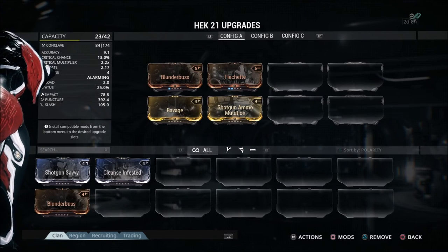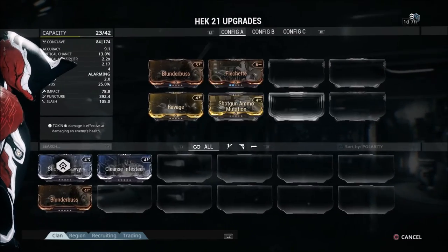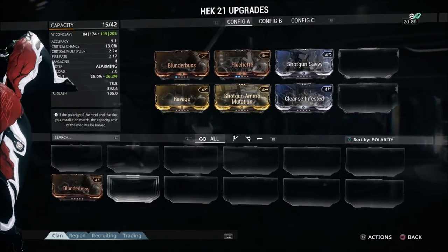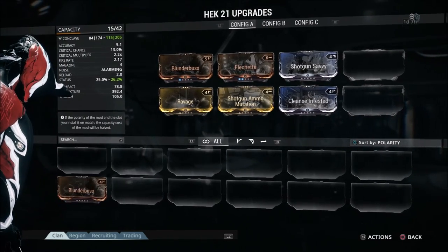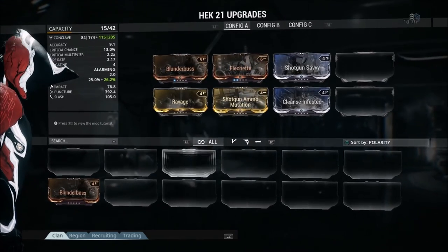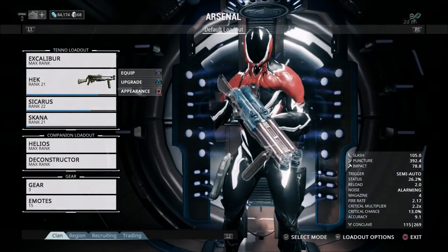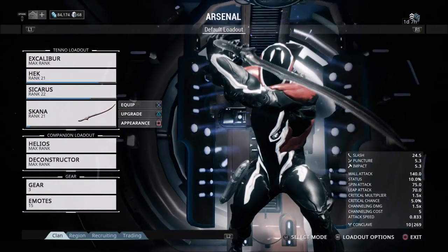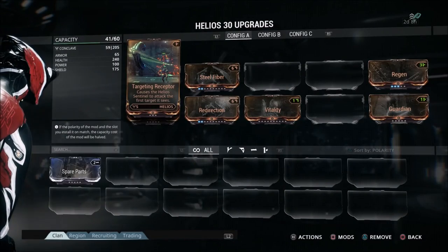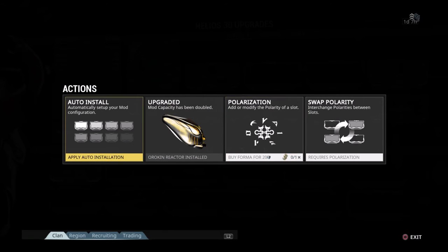With the extra capacity, we can throw on Shotgun Savvy, Cleanse Infested, and we've already got Blunderbuss on there. You can see we can add a lot more mods now, including a couple of gold mods, and this gives us a lot more capacity for weapons. You can do this on every single weapon you have. I believe you can also do it on your companions — and it looks like I've already done it on mine.